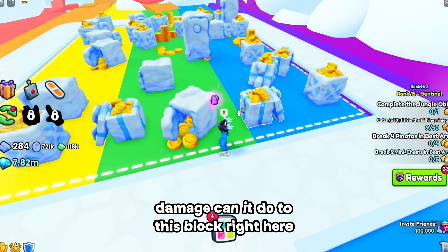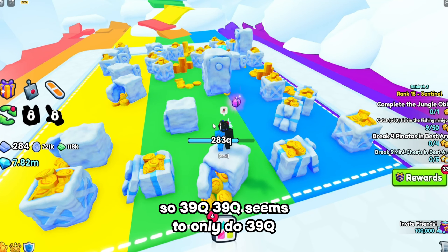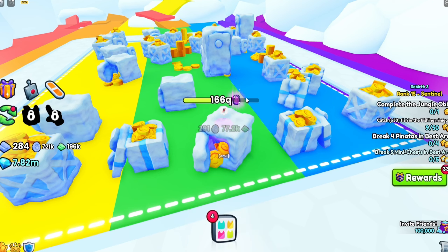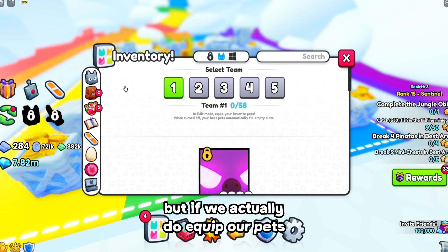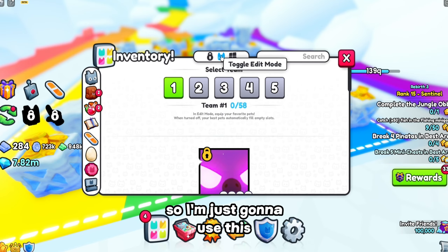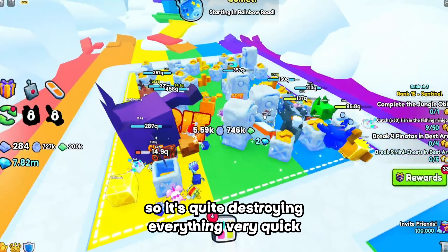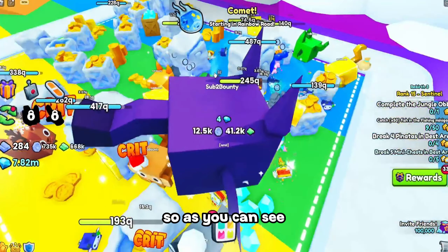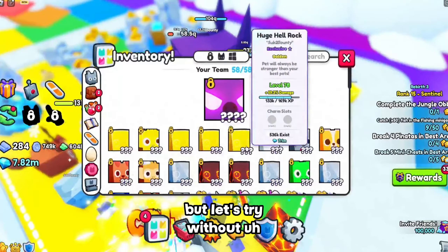Let's see how much damage it can do to this block right here. It does 39Q — seems to only do 39Q, which is a lot of damage by itself. But if we actually do equip our pets, we also don't have any boosts or fruits or anything, so I'm just going to use this with the enchants and pets. It's quite destroying everything very quick. As you can see, EMAX does 39Q.